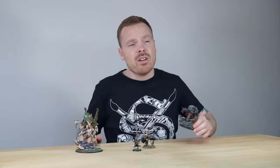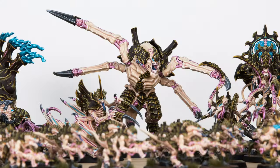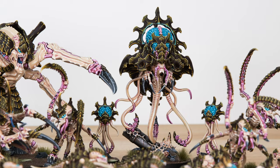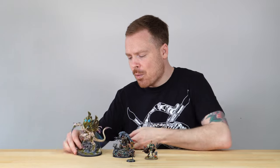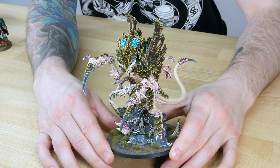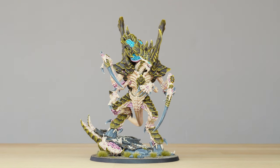Last up, let's have a look at the Norn Emissary in a very unique scheme. This is actually an additional model to a previous project we completed for our clients — they liked the project so much they wanted to add a real centrepiece miniature in this beautiful Norn Emissary. This has been painted by James, one of the team here at Siege, who's done a fantastic job of picking out all the intricate little details across this really imposing miniature.